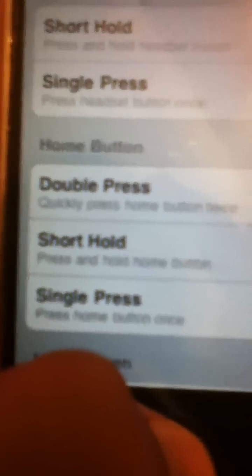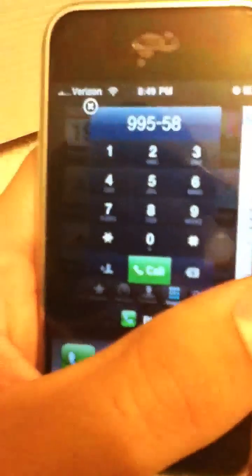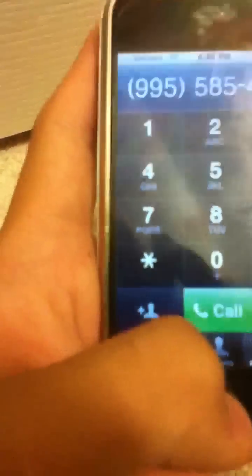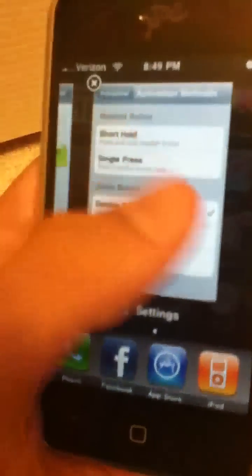I have mine set to double-press on the home button, so if I press it twice, it brings up multi-tasking, and I can view my messages and go to the phone, dial a number, or go back to settings or whatever you want to do. And it is actually really handy sometimes, going from apps to my messages without having to lose what I'm doing at all.